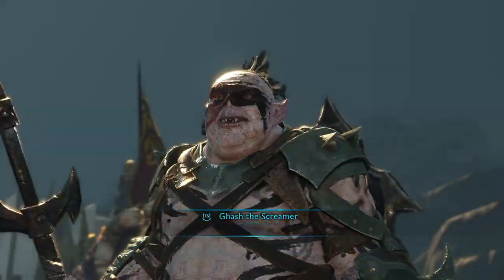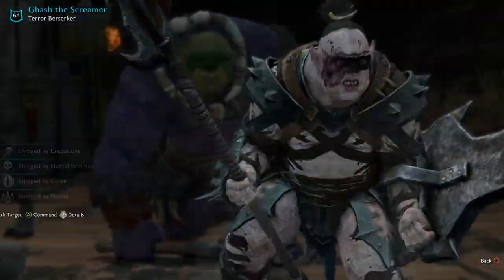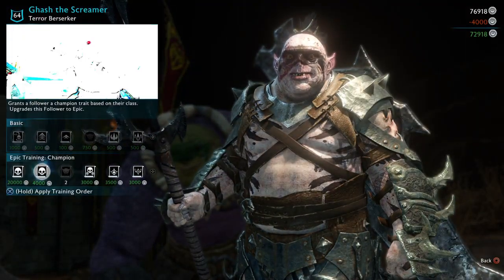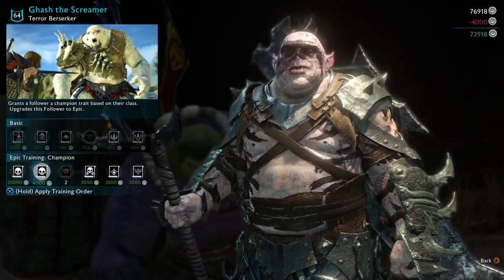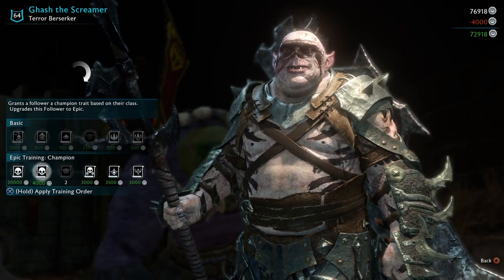Once you have your berserker branded and ready to go, you want to look for a certain epic trait — it's this one, the one that costs 4,000: the champion epic trait right here. It's right next to the legendary.